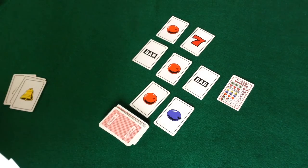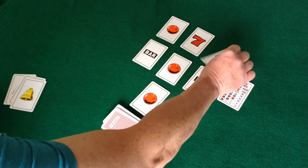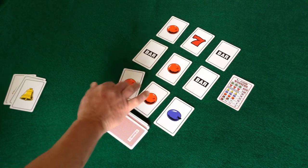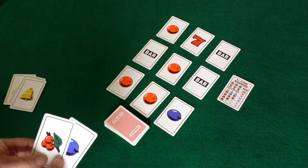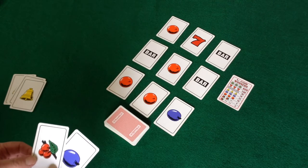All of the winning combinations will be added up at the end of the game. Any blank space in the slot machine is filled by drawing cards from the pile. If the player still has cards in their hand, they try to form other three of a kind combinations on the slot machine.